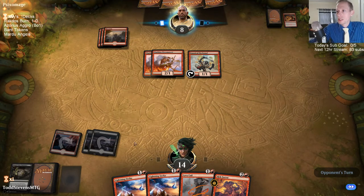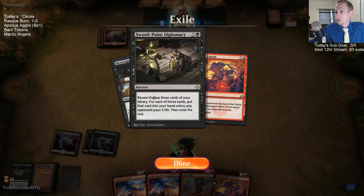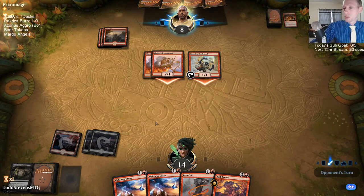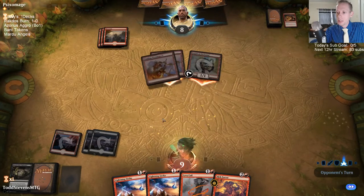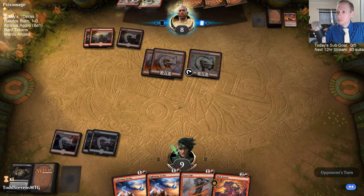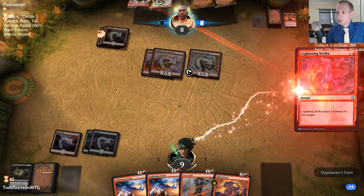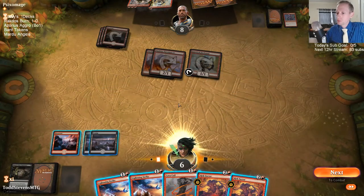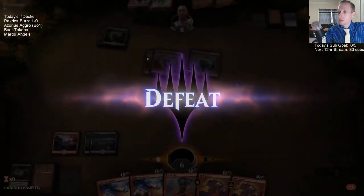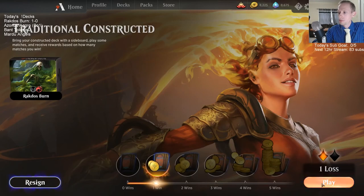The opponent took six damage instead of giving me Sword Point and Sovereign's Bite. The good news is they're almost dead — if we finally find another red source we can go Strike, Strike and basically kill them. The problem is our opponent can probably kill us instead. Don't bring in Coil against mono red — bring in Fiery Cannonade instead. I'll make that sideboard change.